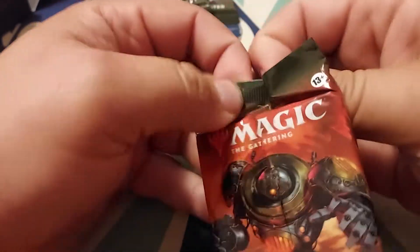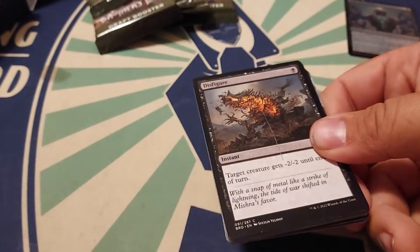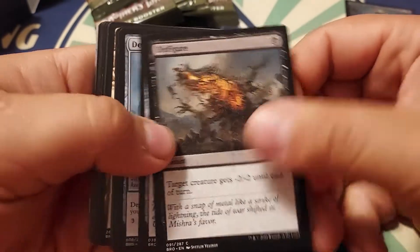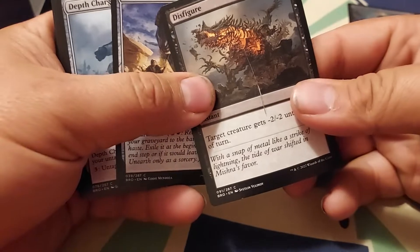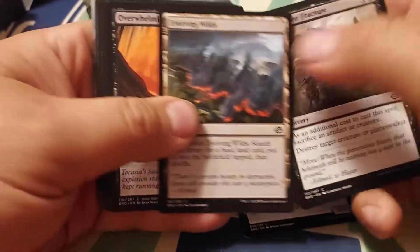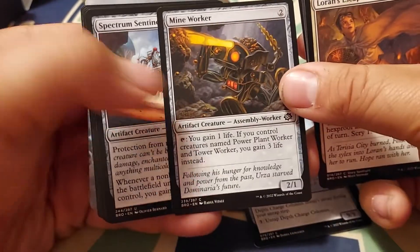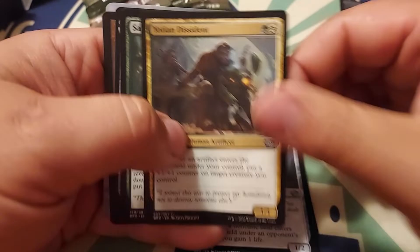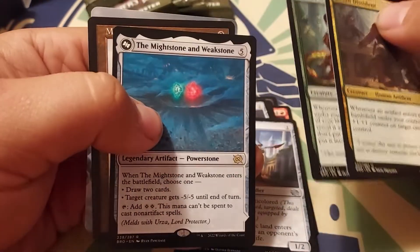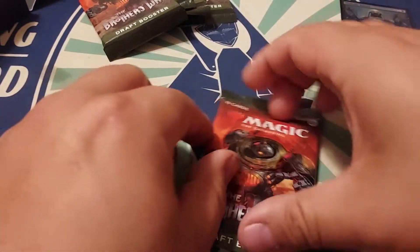I actually haven't looked at this set, so I don't know what's in it to begin with. Leave a comment down below what your favorite card in this set is. Oh look — the Might and the Mightstone! I actually haven't looked at this set to see what's in it, so I don't know what's in it. Next pack.